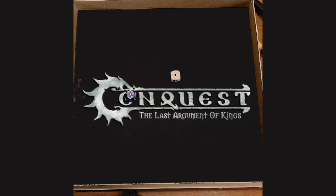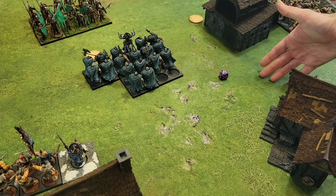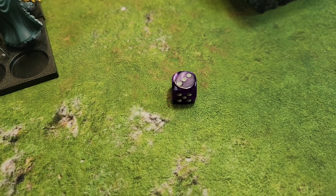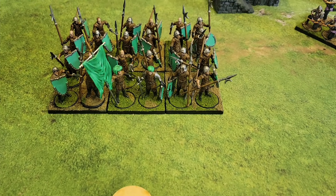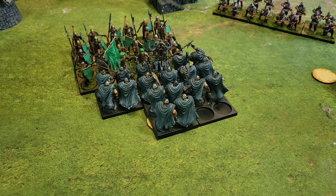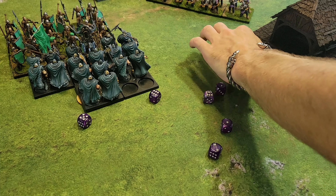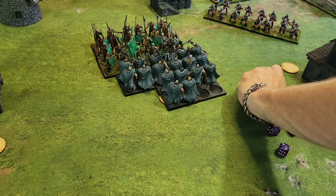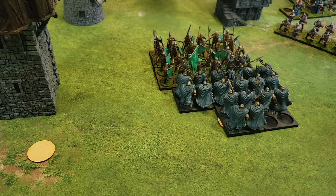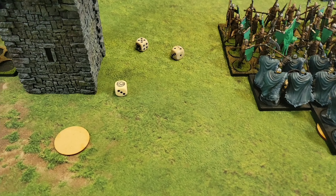Despite technical difficulties, the Nords took initiative for turn four. The Jarl uses turn the tide, and the Huskarls are charging with a three into the Militia — clash coming up. The Huskarls start with impact attacks, scoring four impact hits, which fell three stands. The Militia loses two from resolve.